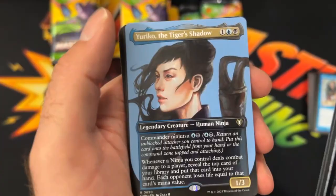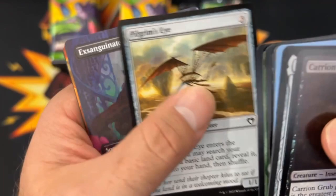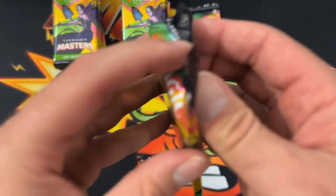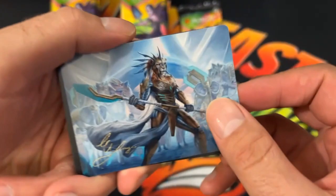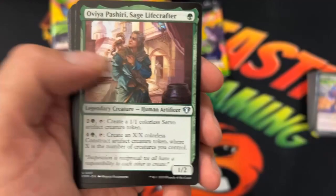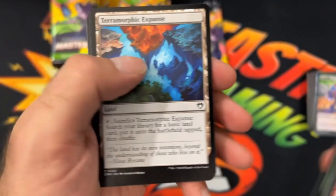Like I was saying, you should have seen the second collector pack. We definitely got a solid hit. We got a textured foil — that's all I'll say about that. You can pause it and go check it out and see for yourself which exact card was the textured foil. I don't want to spoil it so that you go check it out.